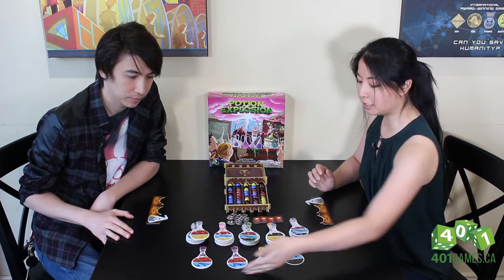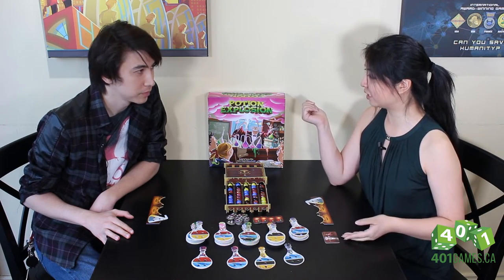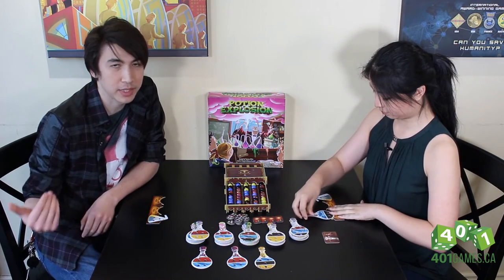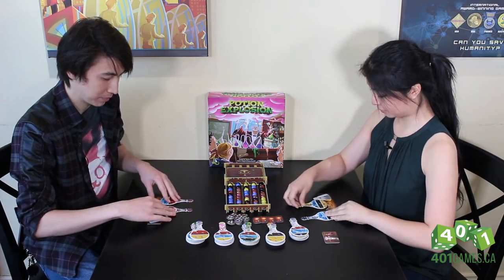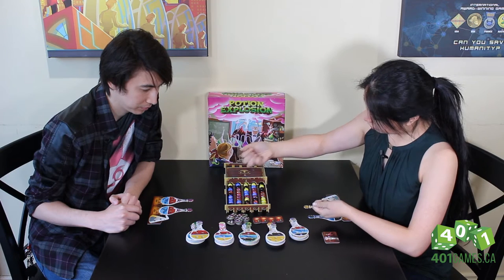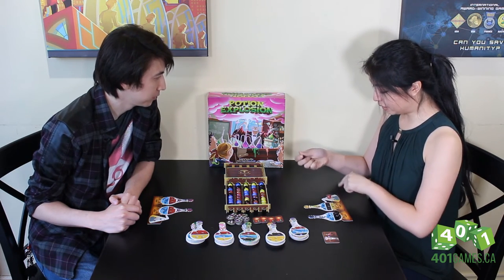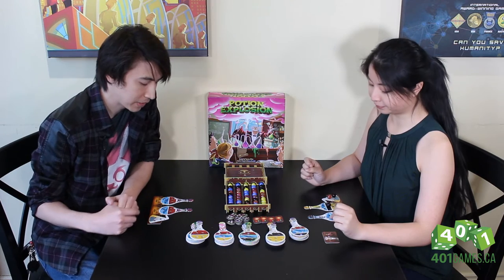Let's start off with our potion laboratory — we get to pick our starting potions. Since I have the first player token, I'll go first. I'm going to pick the black potion. As second player and technically last player, I get to pick two potions at once. I'll grab this red one up here, which changed all this black. I got the dark marbles — dark like my soul! I have a little mini beaker on this side that lets me store extra marbles, up to three.